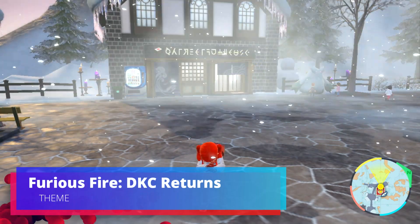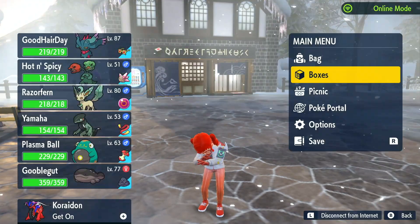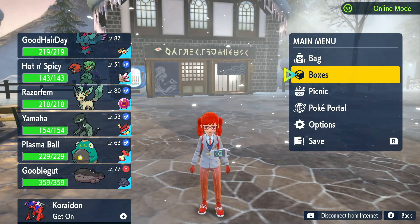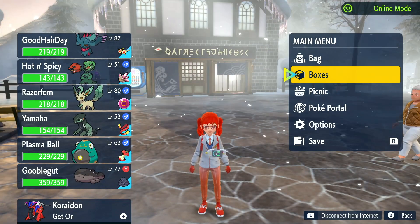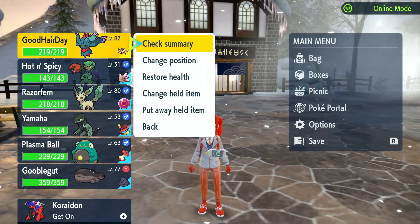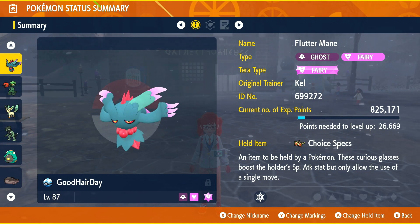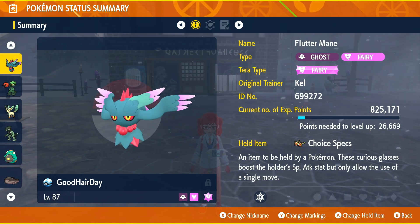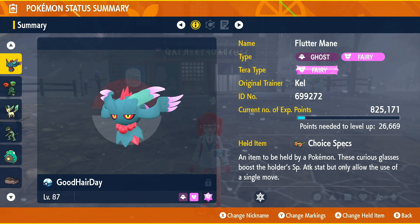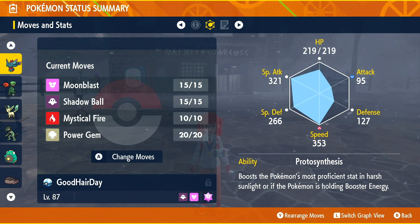Hey everybody, Collector Keld comes to you guys with another exciting Pokemon Scarlet and Violet Wi-Fi battle video. In this episode we are using a special sun-based team. We don't have Torkoal or anything, but I want to use a specific Pokemon to do it. Pardon my throat — it's all messed up today. We have Good Hair Day with Choice Specs — it is the Flutter Mane with Moonblast, Shadow Ball, Mystical Fire, Power Gem, max special attack and speed. This thing is going to hit like a train.